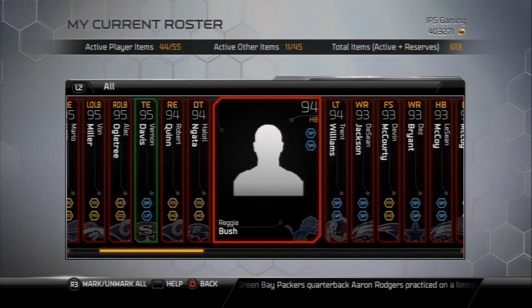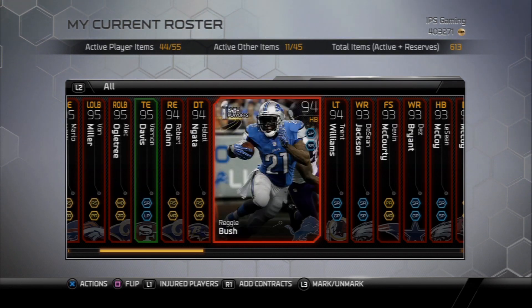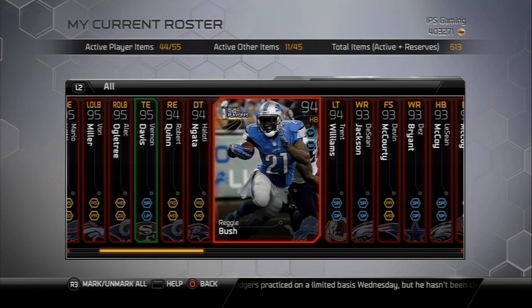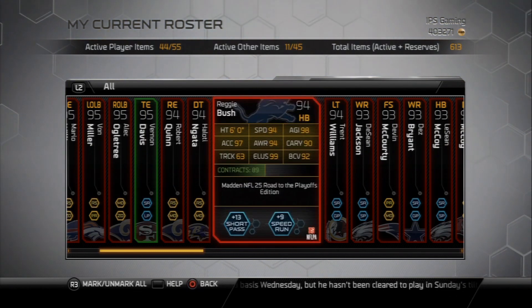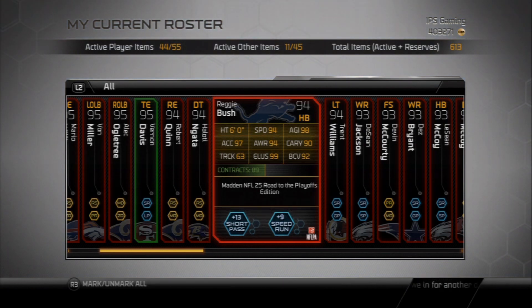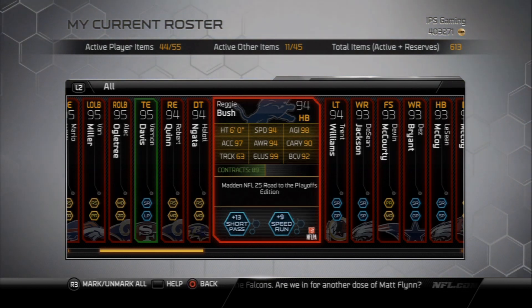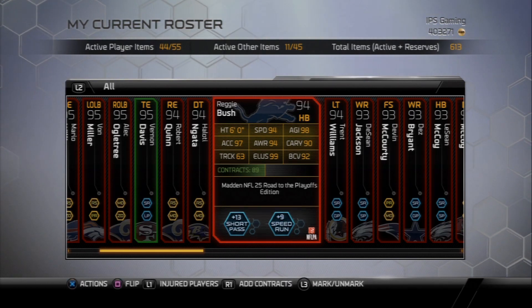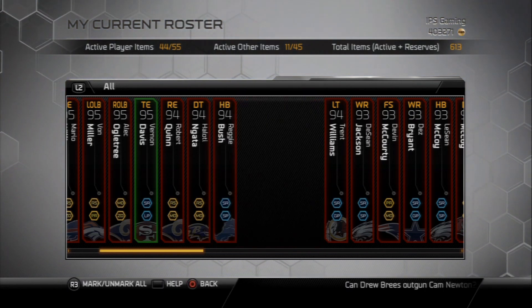Reggie Bush — even though his overall is better than LeSean McCoy, he's still going to be my backup halfback. This is the Road to the Playoffs version: 94 speed, 99 elusiveness, 98 agility, 97 acceleration. I did want to go with the CJ Spiller fantasy card as my backup halfback, but Reggie Bush's catching was just so much better that I decided to spend the extra coin and get this card.